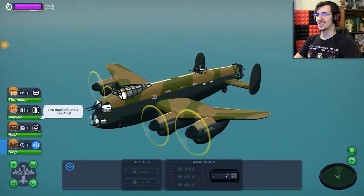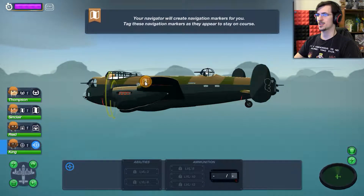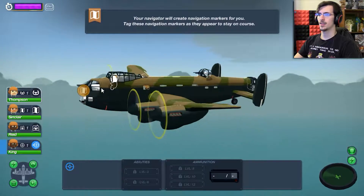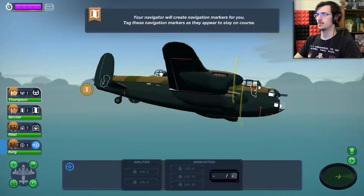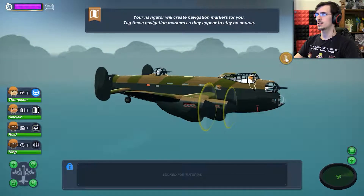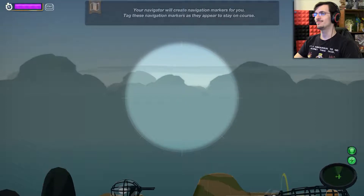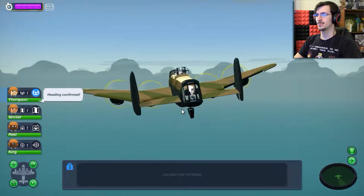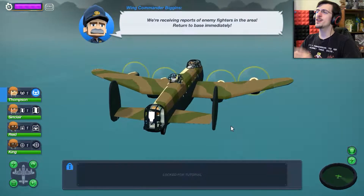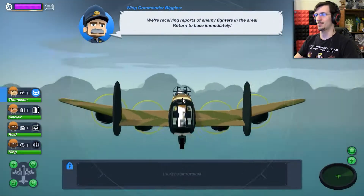My god, this is complicated. I've marked a new heading - navigator will create navigation markers for you. Tag these navigation markers as they appear to stay on course. How do I tag them? Oh, I target them. They're receiving reports on enemy forces in the sea, return to base immediately. See, I told you I wouldn't be able to keep up that accent.